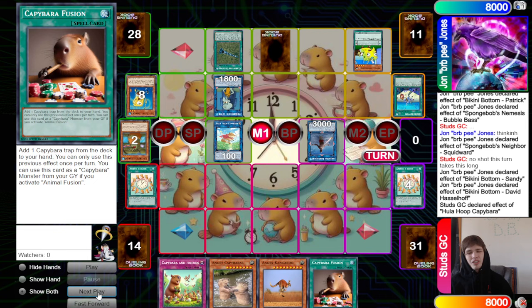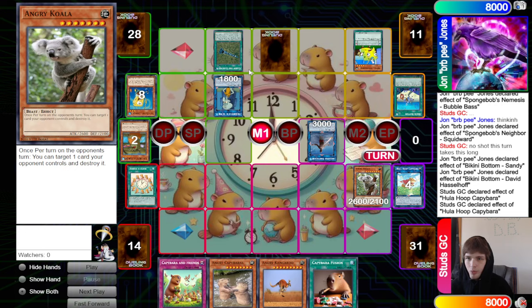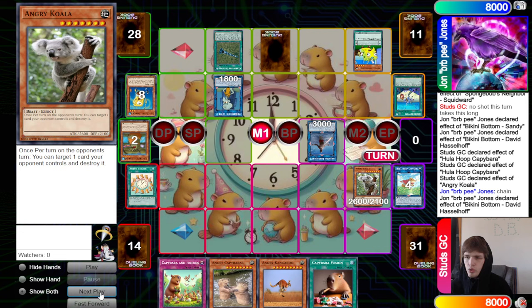Now we summon Hula Hoop and activate its effect, discarding Animal O'Clock to search for Capybara Fusion — which I think is a misplay. They definitely should have searched Animal Fusion instead, because Capybara Fusion is kind of bad here. If they could break the board they could grab a trap card, that's fine, but they could have gone for game if they searched the other one. We know they have 'You Forgot the Pickles' in hand.